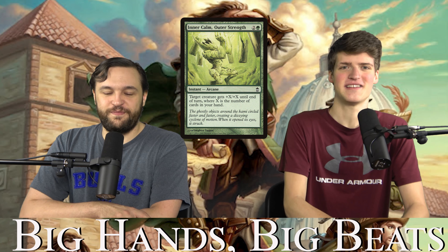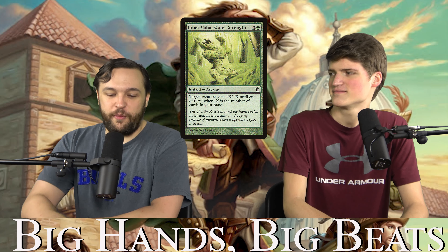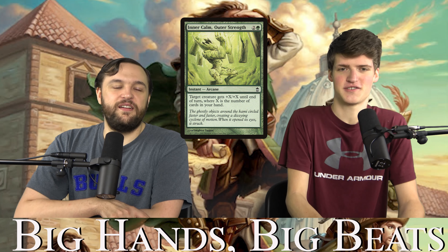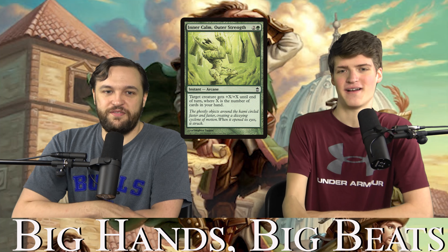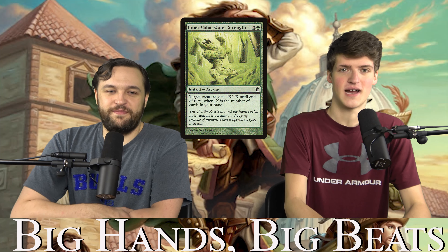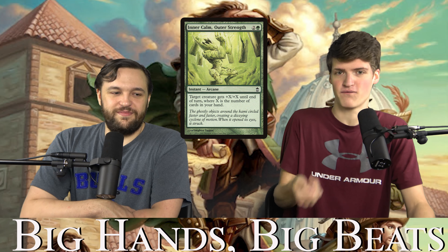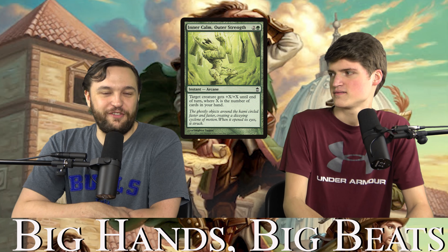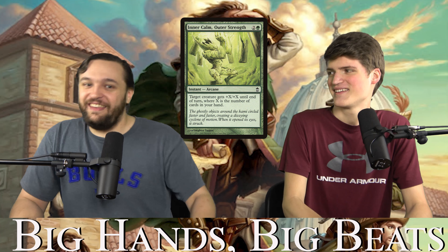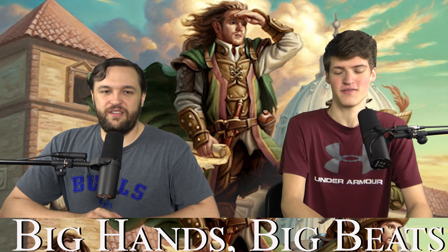Inner Calm, Outer Strength — two and a green instant arcane: target creature gets +1/+1 for each card in your hand until end of turn. If we go big enough, you can kill somebody out of nowhere with a cat — they don't block, and you deal 20. It also combos with all the power-matters card draw spells mentioned earlier. Even if you only have four cards in hand, you pay three mana and draw four cards. When you get to 20 cards in hand, you've successfully gone off. Cards beget more cards in this deck, but you need to wait until at least turn four.